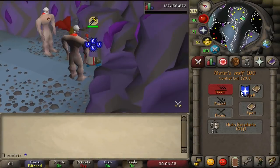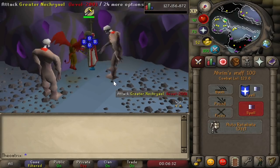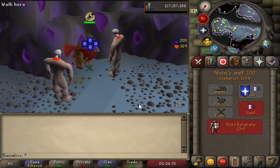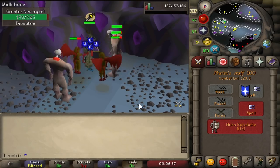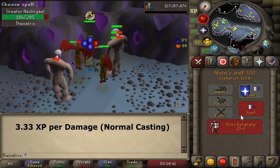The next tip is how to gain more XP when you're training with magic. When you autocast magic normally, per hit that you do, you get 2 XP in magic and 1.33 XP in hit points, totaling 3.33 XP per damage.